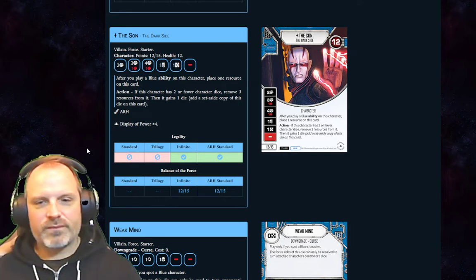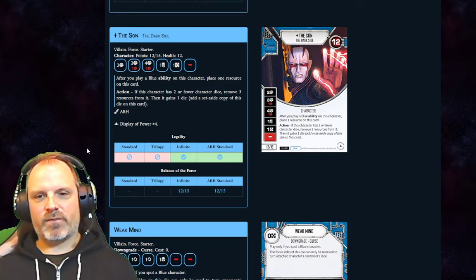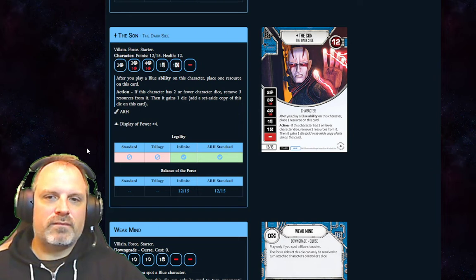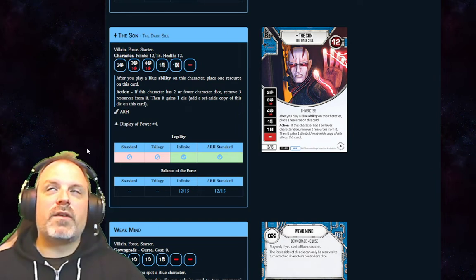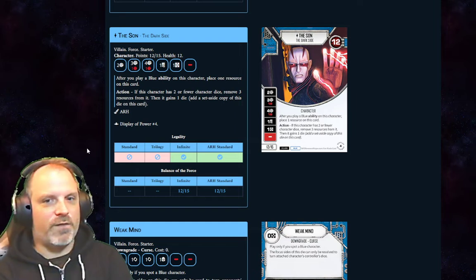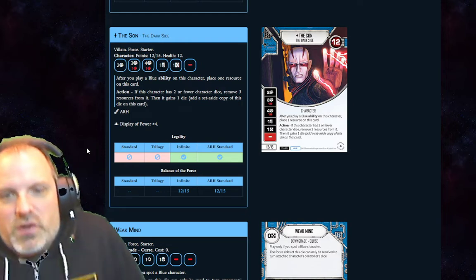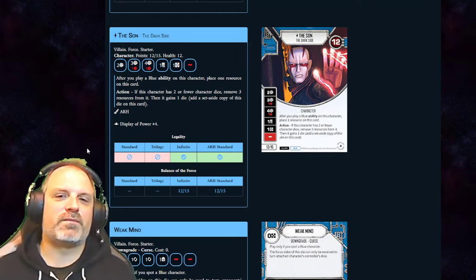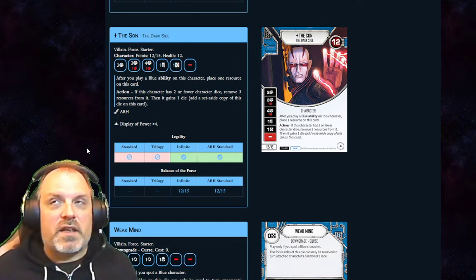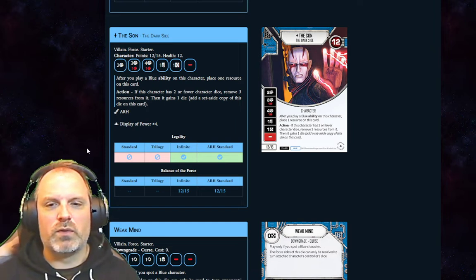There's a lot of debate online about the Sun, but it feels like the ones who don't like him haven't played him much — people who have been playing him are raving about him. The fact that you can do up to 12 damage with just character dice alone is pretty bonkers. Once he gets his third die it's almost like he's got an Emperor on him.